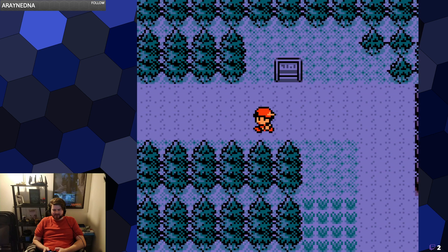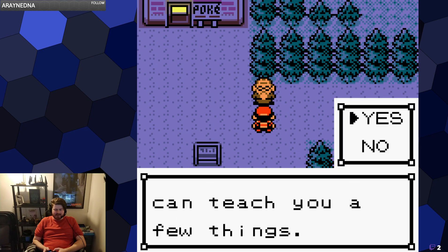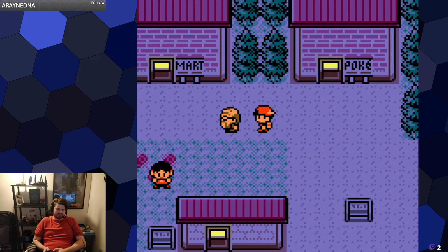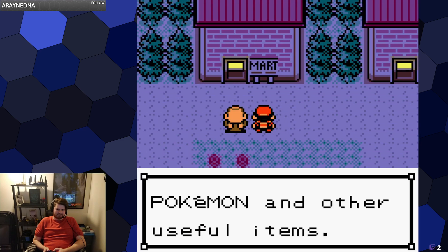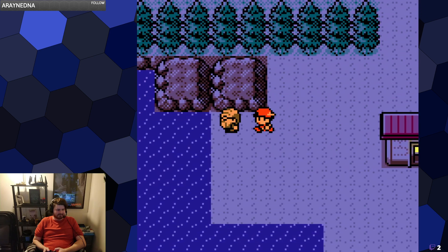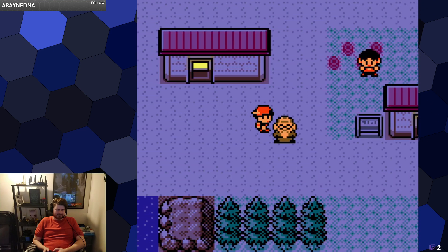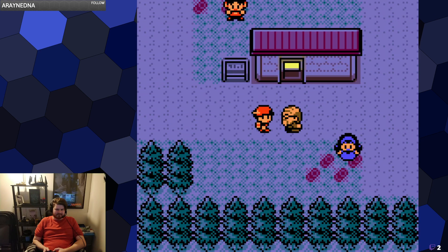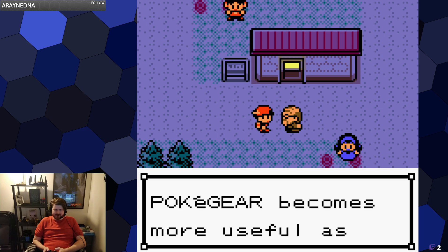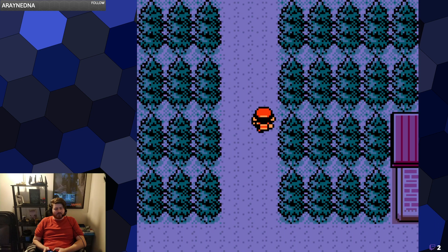Thank god, I finally got through a patch of grass without having to fight something. I'm going to go ahead and get the map card from him. In the remakes, HeartGold and SoulSilver, he gives you running shoes instead, but this was before running was introduced into the franchise, so you get to walk everywhere until you get the bike.